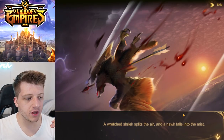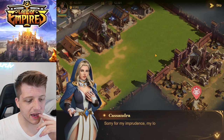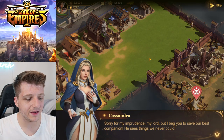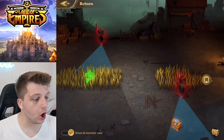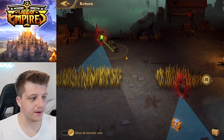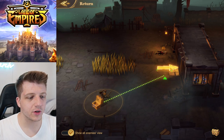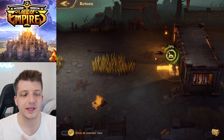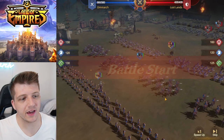A wretched shriek splits the air — not Hedwig! F in the chat for Hedwig. Our prince is back. We gotta go save Hedwig. If you're in the grass you're concealed, so I can go ahead and assassinate this guy — easy. These stealth sections are like little puzzles; they're easy right now but probably get more difficult later as the game teaches me the mechanics.